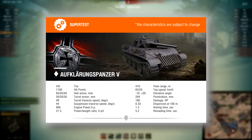View range is really good. Stock view range: 410 meters. You can easily get it over 450 meters without any problems. I believe you do not even need coated optics — if you go for ventilation, food, and Brothers in Arms crew members along with crew skills, you are able to get over 450 meters easily without using any view range boosting equipment. But if you would like to preserve some camo value, then of course you should use coated optics at least.